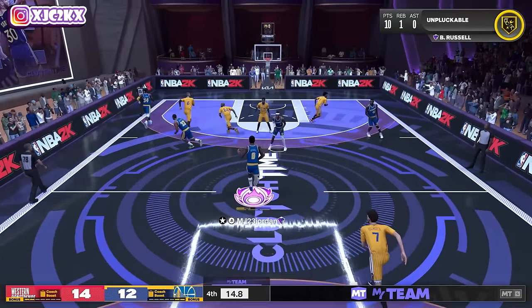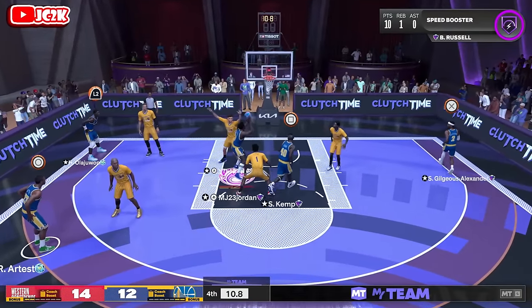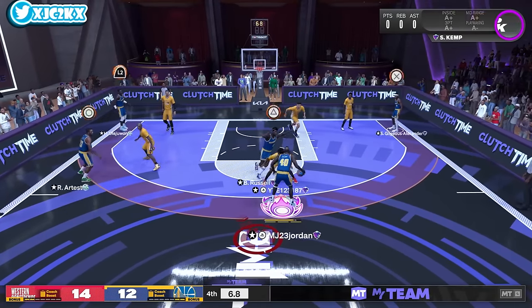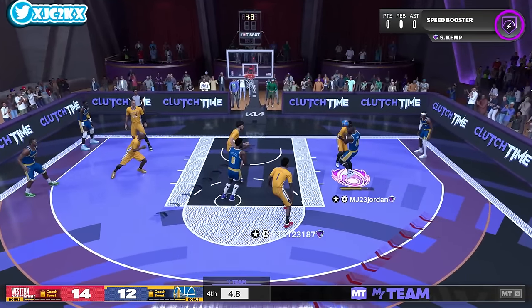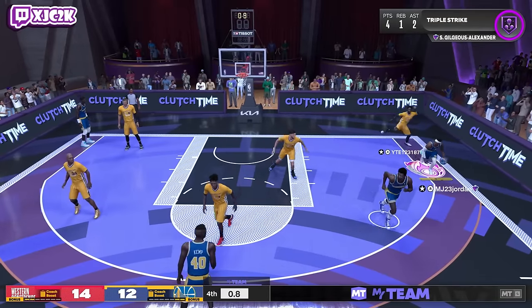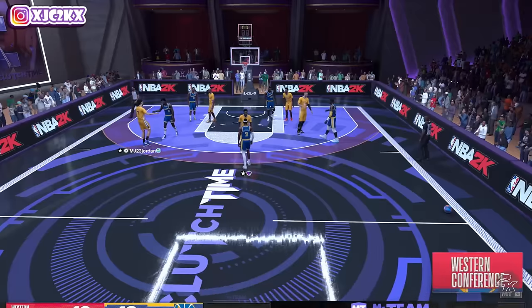Burst up the court, Bill Russell, reset. Same side burst, attack downhill, hop step through. Chill, reset up top. Eight seconds left — same side burst, attack downhill, drag the push-prop, kick it out, catch, fade — for another extra bucket. Why not? We hit it with SGA and that's the game. Beautiful stuff.